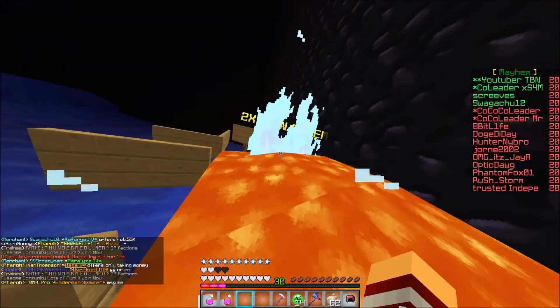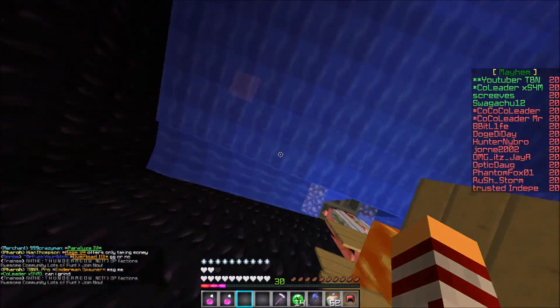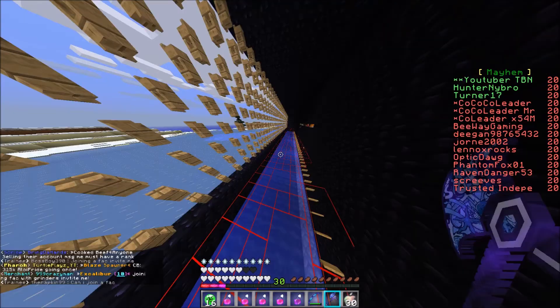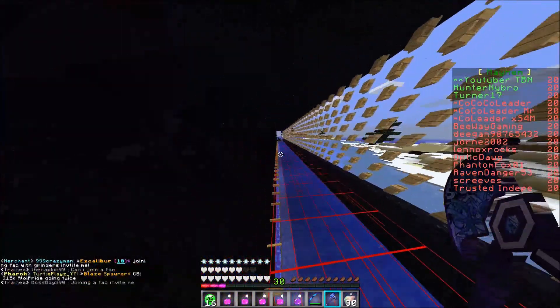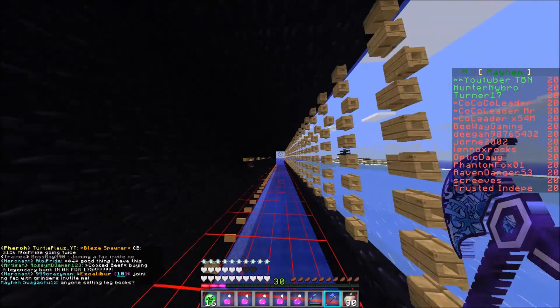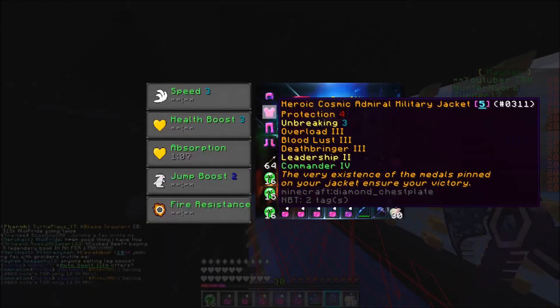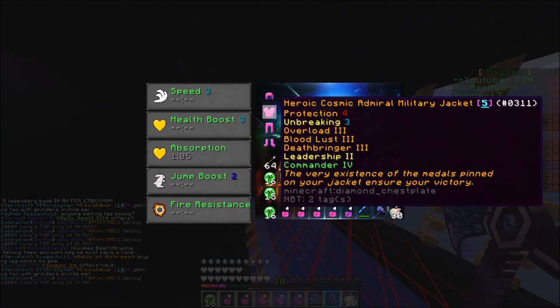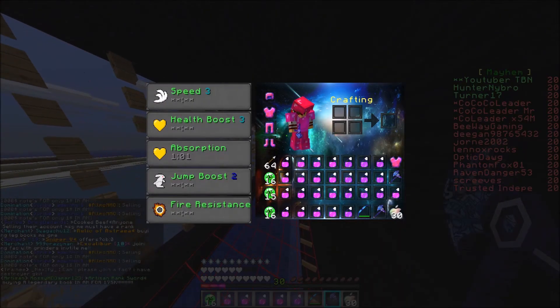Now we're going to open our GG kits at the end of the episode. Three, two, one and boom — we open our GG kit. Hopefully we'll get something good; I'd love a better chest plate because this one just has bloodless three. Let's check out the DX first.